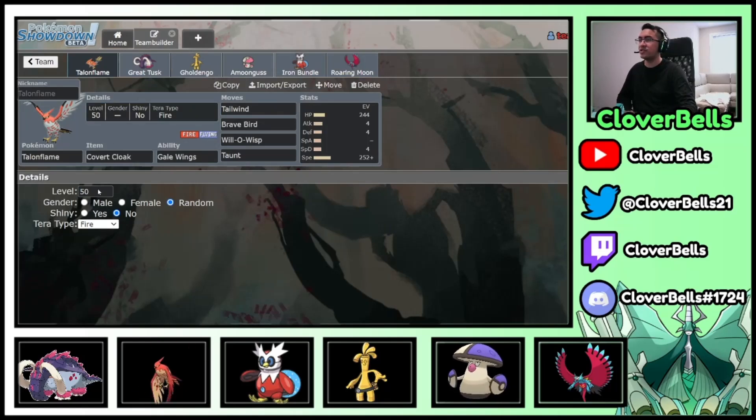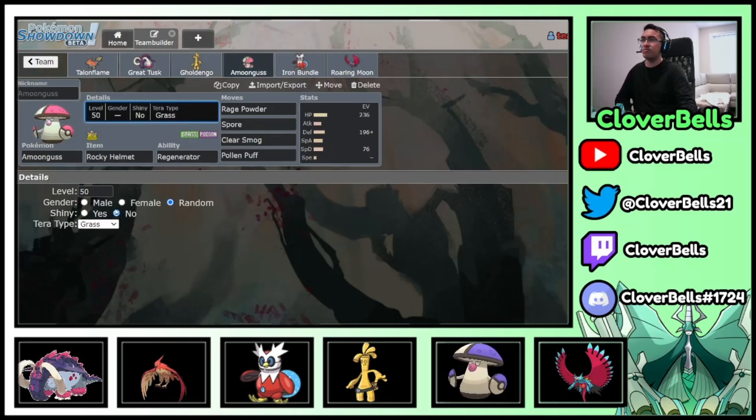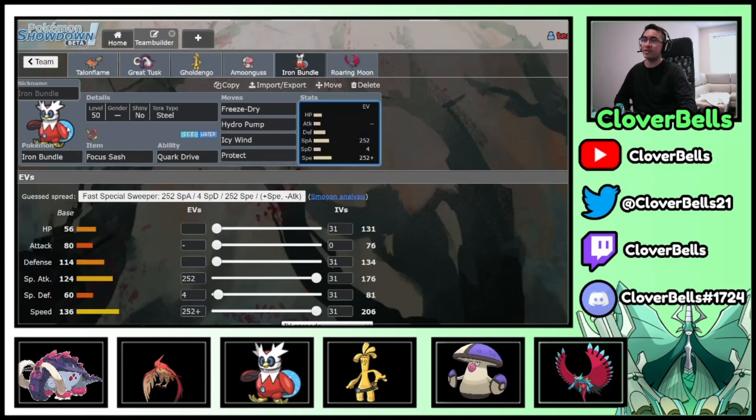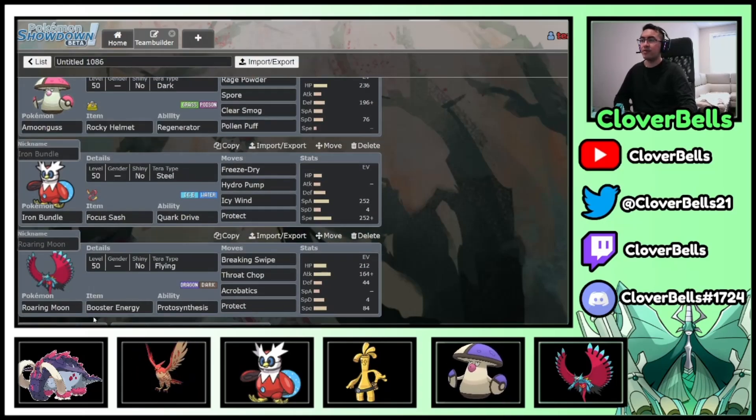For Tera types: Talonflame goes Tera Ghost so Fake Out doesn't work. Great Tusk stays Tera Ground for the extra Earthquake damage. Gholdengo goes Tera Steel for extra Make It Rain damage and to handle Indeedee/Armarouge matchups. Amoonguss goes Tera Dark to handle Indeedee and similar threats rising in usage. Iron Bundle can go Tera Steel — it's weak to Grass and Electric, so Tera Steel covers that. Roaring Moon keeps Tera Flying for Acrobatics.